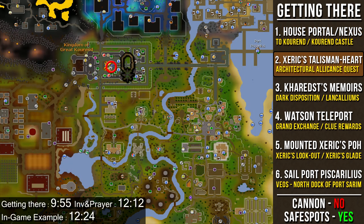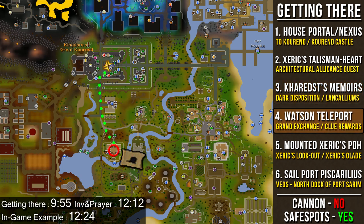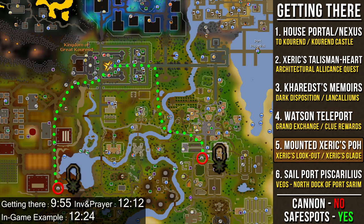The next fastest way is by using a Xeric's Talisman and teleporting to Xeric's Heart, but you can only do this after completing the Architectural Alliance mini-quest. After that, you can use the Kharedst's Memoirs and teleport to either the Dark Diary or the Lunch by the Lankaliums, provided you've completed those respective quests. The next fastest way is a Watson teleport — expensive, but available from the Grand Exchange or Clue Scrolls. You can also use a Xeric's Talisman to Xeric's Lookout or Xeric's Glade, or a mounted Xeric's Talisman in another player's house.